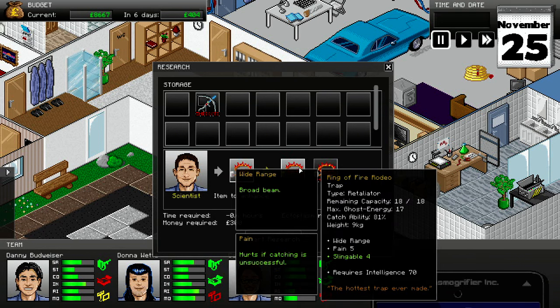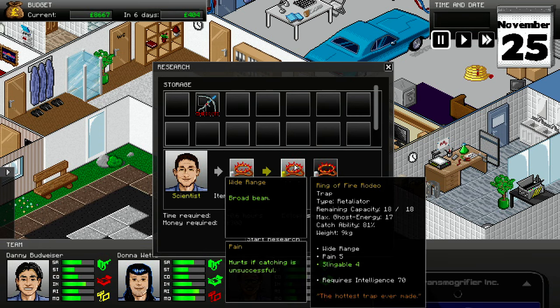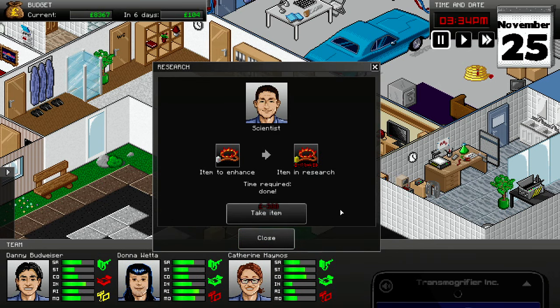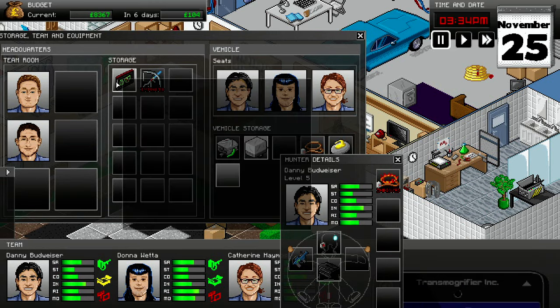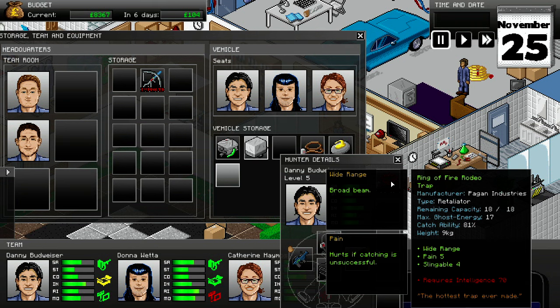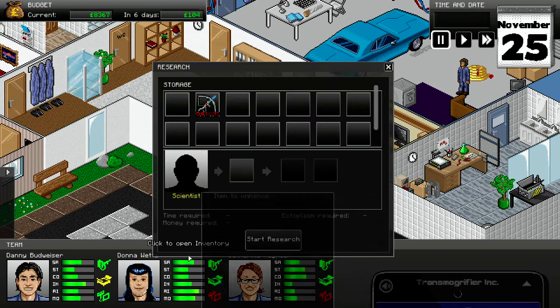I want to see if they can make this something you can throw — if it can be made slingable it could be badass. We'll put our Science Man, Friendly McFriend, in charge. It is slingable — one of the upgrades is slingable 4, and it requires Intelligence 70. Danny's smart enough for that. It's already done? You are the man. Let's give that to Danny — now he's got one that has wide range, inflicts a bunch of pain, and he can throw it. I want more of those.